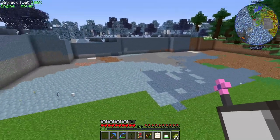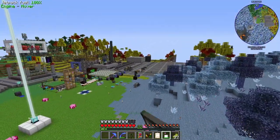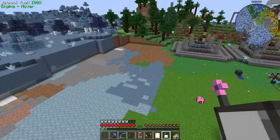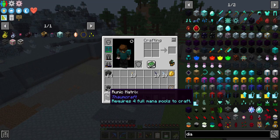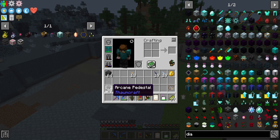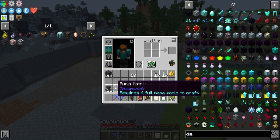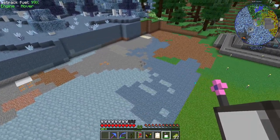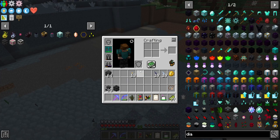I've gone ahead and cleared out this little area where we're doing our magic stuff—the tech stuff goes over there. We want a decently sized area for this Runic Matrix. I'm going to actually need one more arcane pedestal because one has to go in the center, and we want a lot of space for this because we don't want to be squeezing in our automation for the Runic Altar.